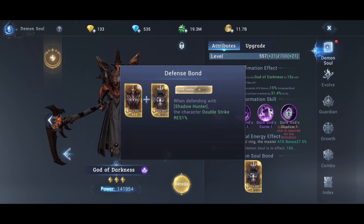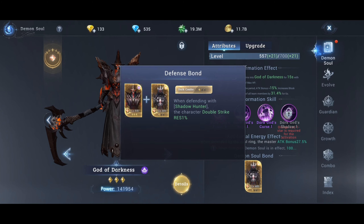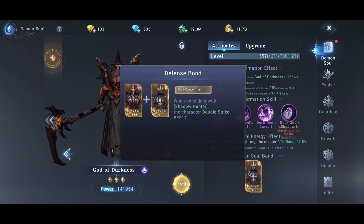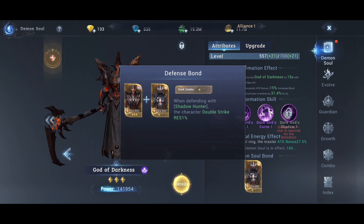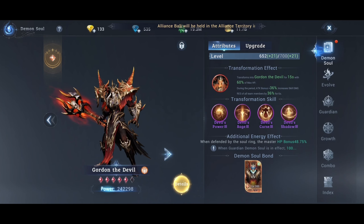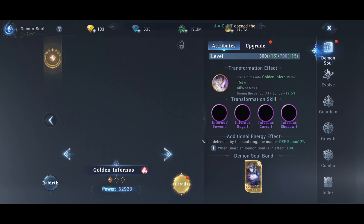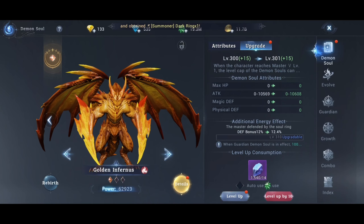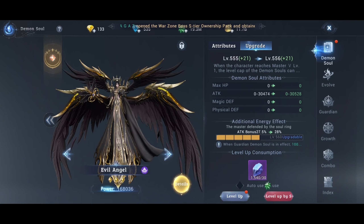Or if they give specific stats from the Bonds. The Bonds you can see here — every Demon's Soul has Bonds or a Combo with another Demon's Soul. They are a great bonus at the beginning, but the upgrade bonus is better than the Bond alone, with the exception of specific Bonds you can't get anywhere else — like double strike, defense ignore, or PvP damage increase.